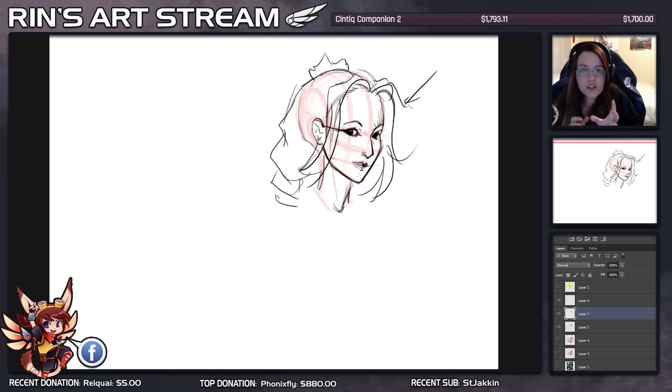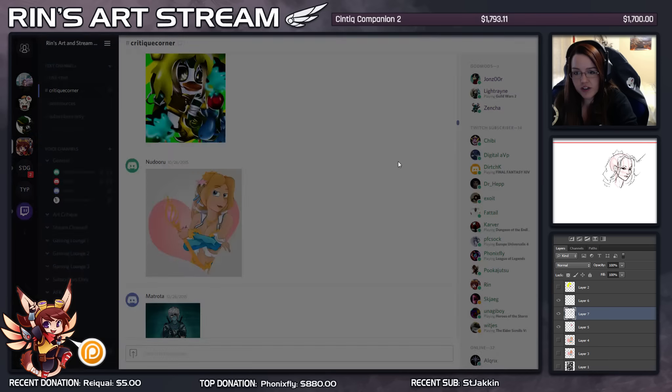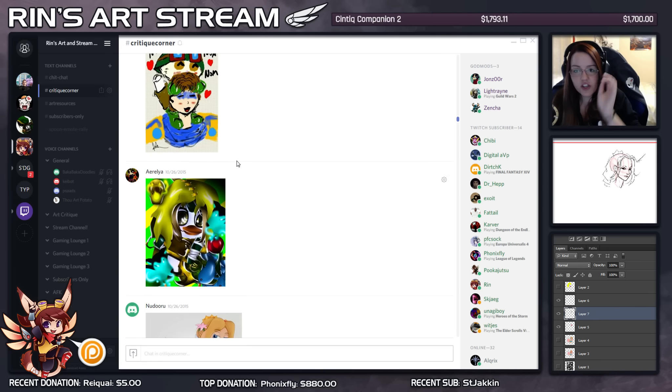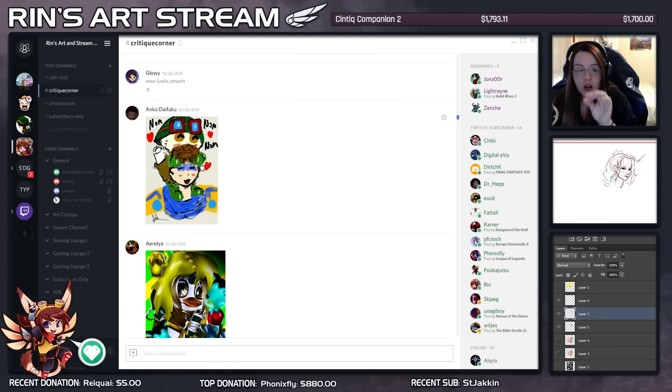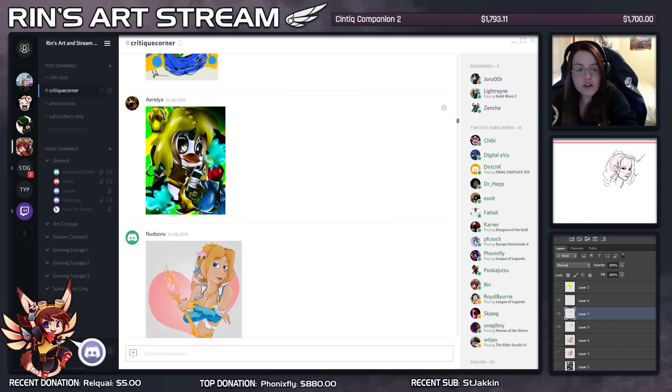Let me recap quickly. Nodaru: I want you to work on your faces — start practicing your faces and what you want out of your cartoony shapes. Anko: I want you to work on really basic shapes, cleaning your stuff up a little bit so these flat shapes start having more detail. Aurelia: same thing — focus on basic shapes so I can understand more of what's going on, and make sure when you turn to black and white you can really depict everything so it doesn't mold into one solid figure.